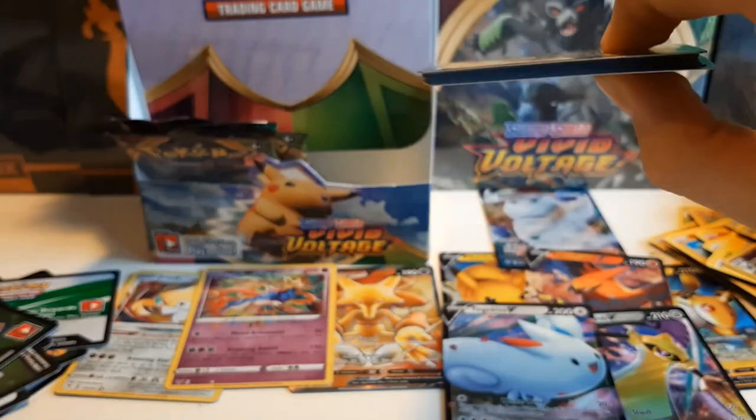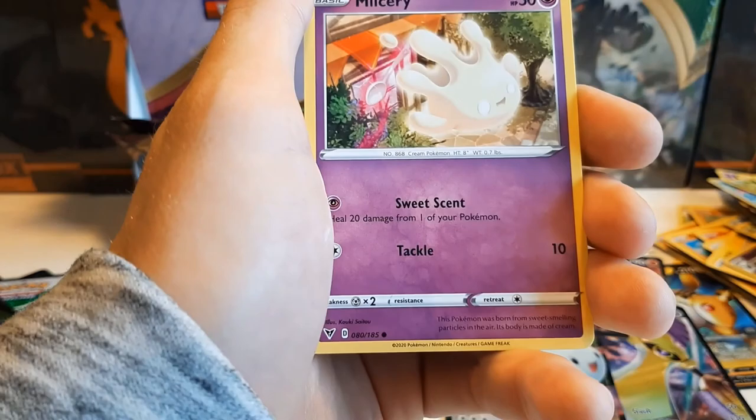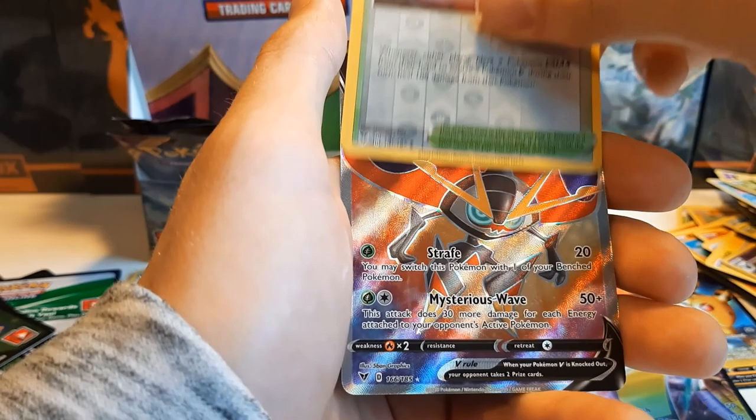Another white coat! Fighting Energy, Alolan Meowth, Cramorant, Nessa, Phanpy, Clefairy, Stunfisk, Miltank, Galarian Meowth, Winden Stadium. And full art Orbeetle V — the second full art — nice! Let's put it with the Alakazam we got.